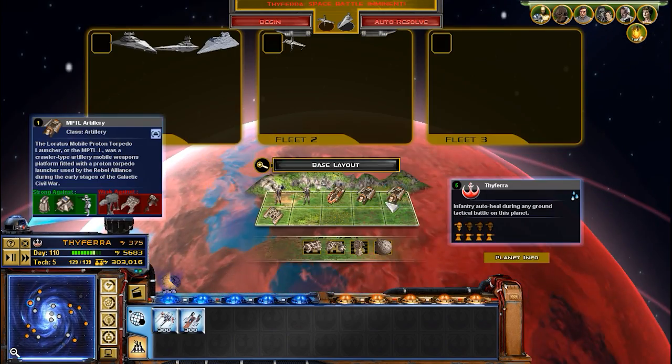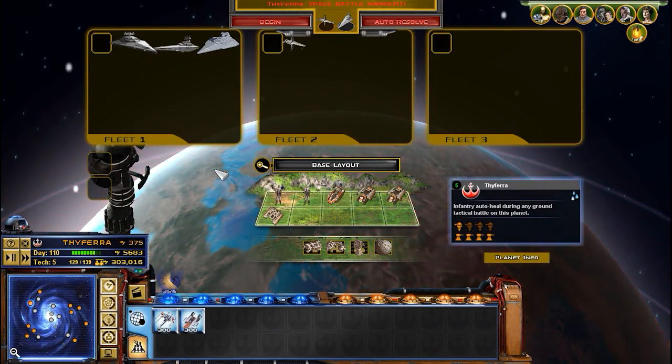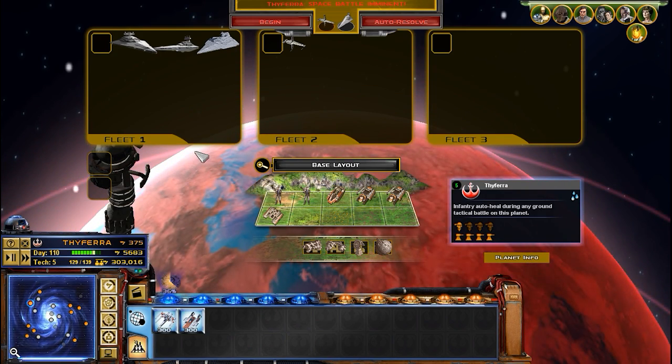These B-Wings, as soon as they get built, they're going to be here to help out on Typhiria. Can we really defend against this? I just don't think we can, guys.